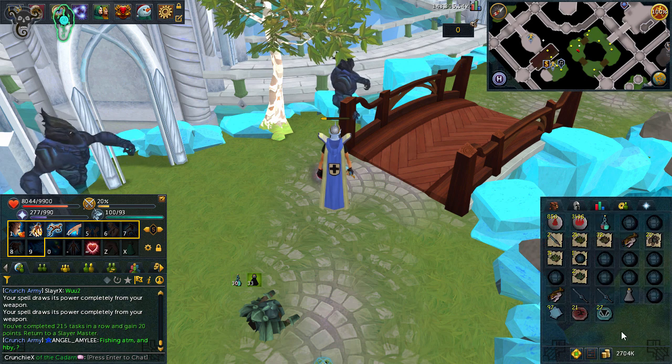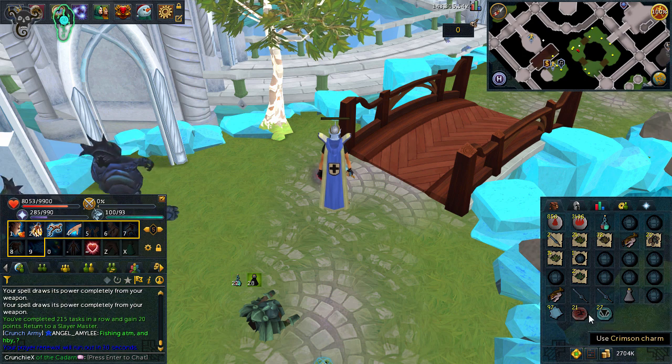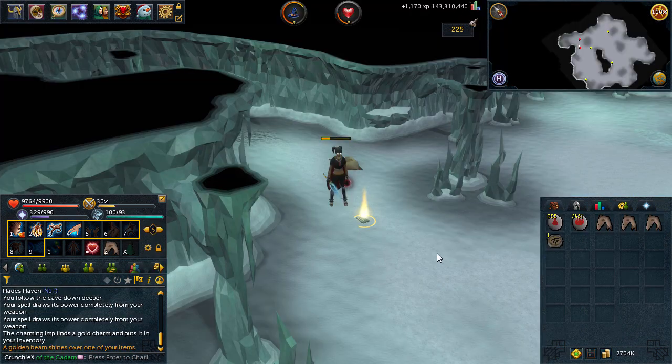I don't really have many charms — 21 and 27. The next slayer task is 227 ice strike worms. I get these quite a lot recently, and I do have the mask of the white worm as well so I can do them again. It is quite a grindy one though. The goal right now is to try and get some more charms so I can get 94 by the end of the episode. Cash is in an hour and a half so I can go ahead and try and get level 64 divination too.